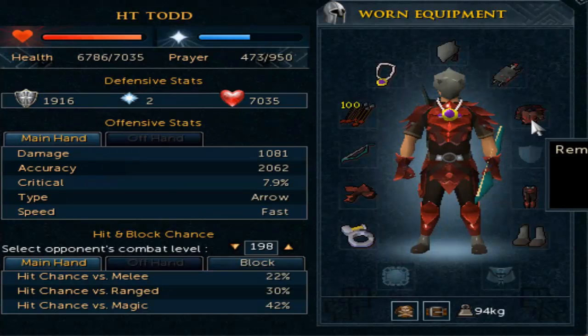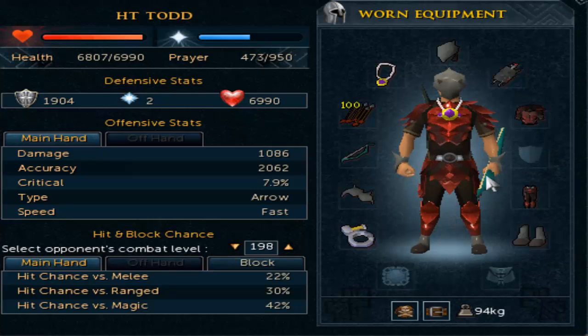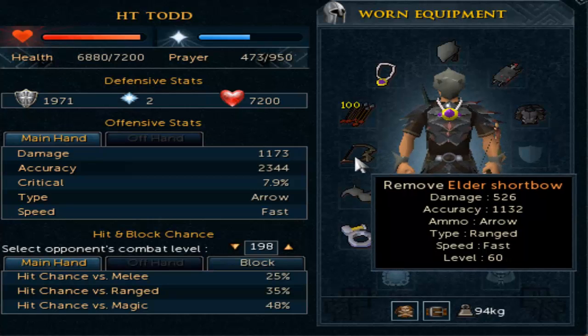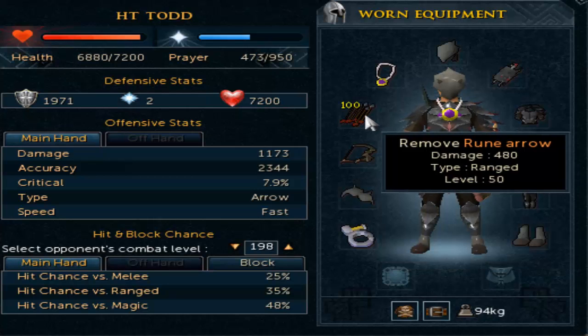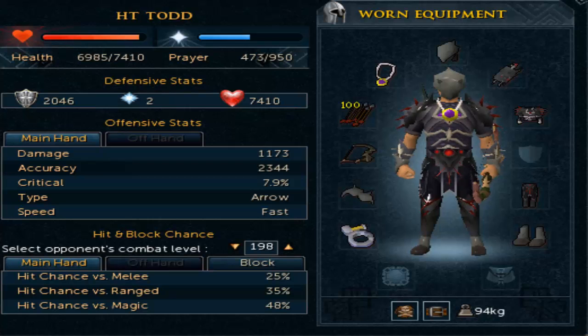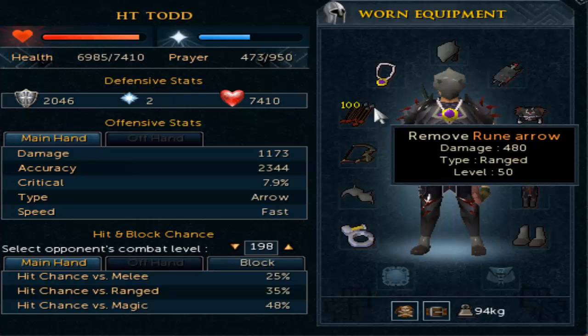From 55 to 60, keep the same bow and switch over to the red dragonhide body and chaps. Keep the spined helm, gloves, and boots on for that extra damage boost. For 60 to 65, switch over to the black dragonhide body and chaps, and move to the elder bow for extra accuracy and damage — rune arrows are still a cheap enough alternative. For 65 to 70, move over to the royal dragonhide body and chaps, keeping the elder shortbow and rune arrows.